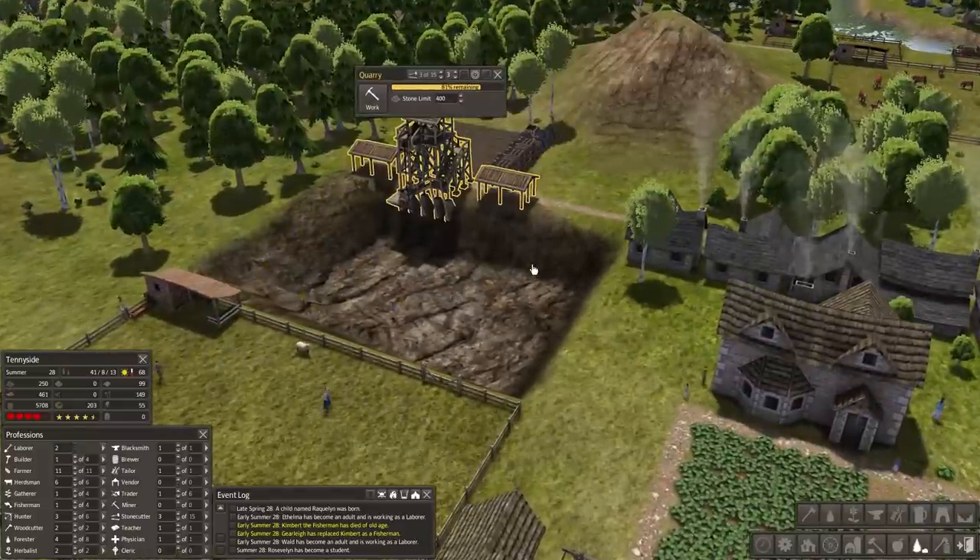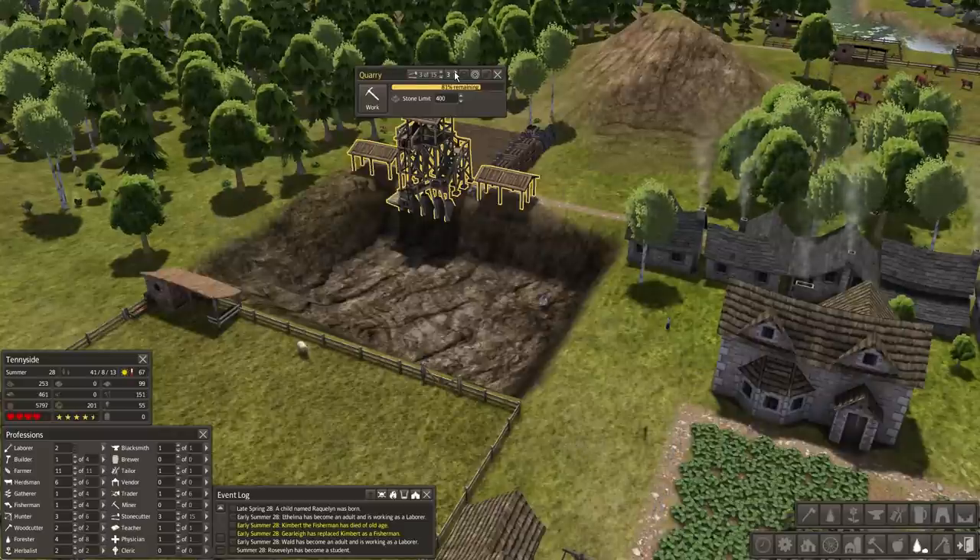We have 6 of 16 sheep and they are producing wool, which is lovely. I'm wondering if I should increase the amount of workers over here in the quarry to get more stone — that makes sense.